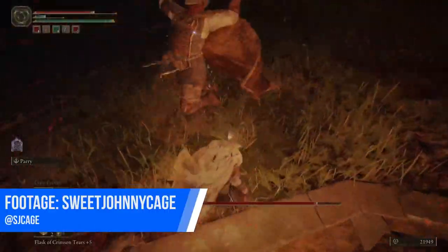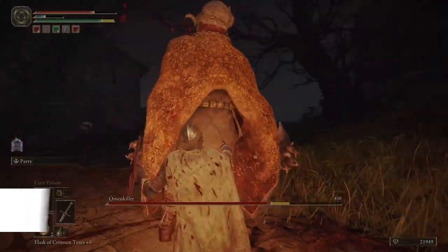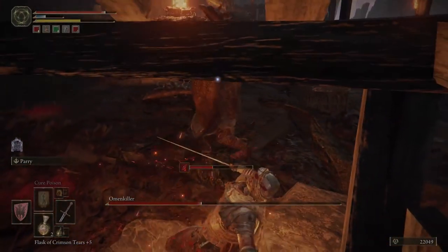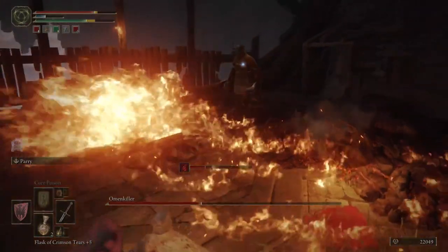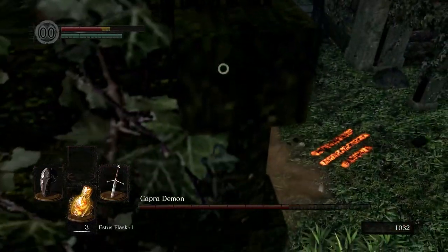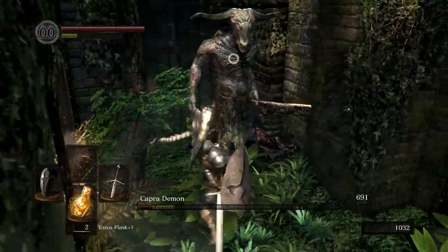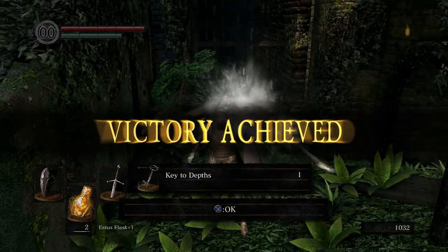It's a shame because I like the Capra Demon's visual design and think it could have been a really threatening early game boss with a better arena. Just look at the Omen Killer from Elden Ring, which was basically a beefed-up re-skinned Capra Demon, and you can see the potential was always there. Open up the arena slightly and remove the dogs and you've got a solid early game boss on your hands. As it stands though, you can only have a good fight with Capra later on in the Demon Ruins. Capra Demon is why you should pick the Master Key as your starting gift so you can skip it entirely.